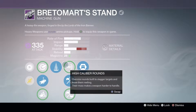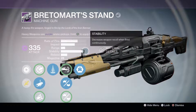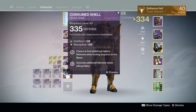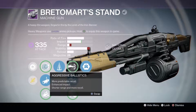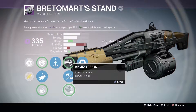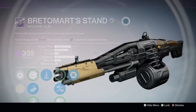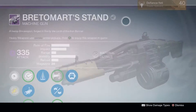Moving on to the first Bretomart Stand — this is the one I've been using more over the last few days. It's not too bad, it's got very high stability but there's a lot of jump kick when firing it. I'll keep it for Iron Banner but probably won't use it again after that. The roll I got was Aggressive Ballistics, Linear Compensator, Soft Ballistics, Counterbalance, High Calibre Rounds, Braced Frame, Rifled Barrel, and Army of One. It's actually not a bad roll, quite nice, but I just don't feel it's as good in PvP as it could be — a slightly higher rate of fire and less bullet kick would have made it a more viable PvP weapon.